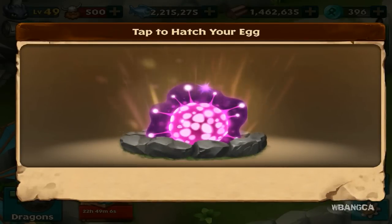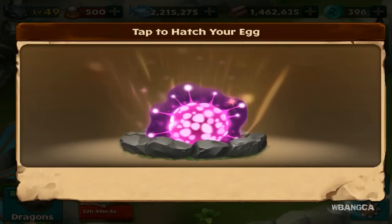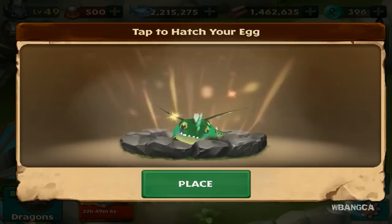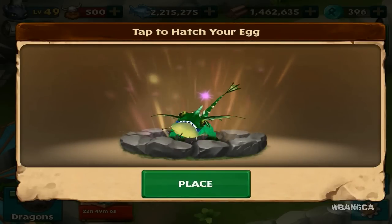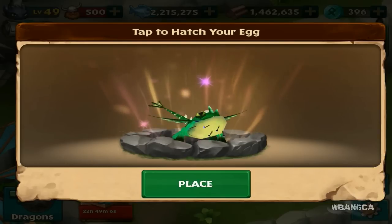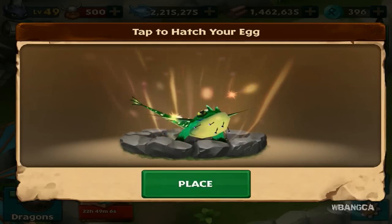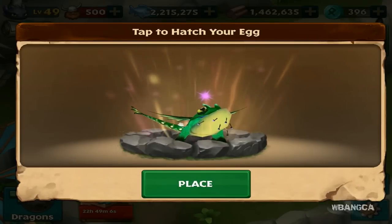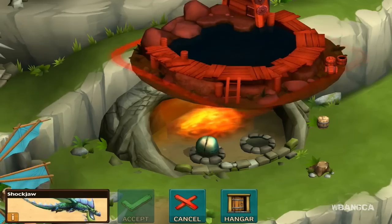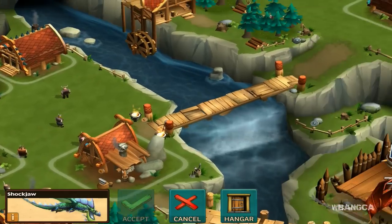I was like, should I buy another slot? Because I wasn't gonna wait two days and hold up Toothless. So I did buy another slot and here's the egg. It wasn't that expensive — the academy is about 250 gems, and this one's only 150. So luckily it wasn't super expensive. It's a green-looking dragon — the Shock Jaw!